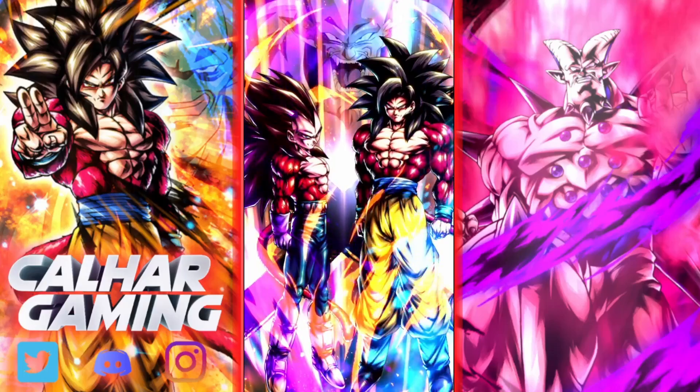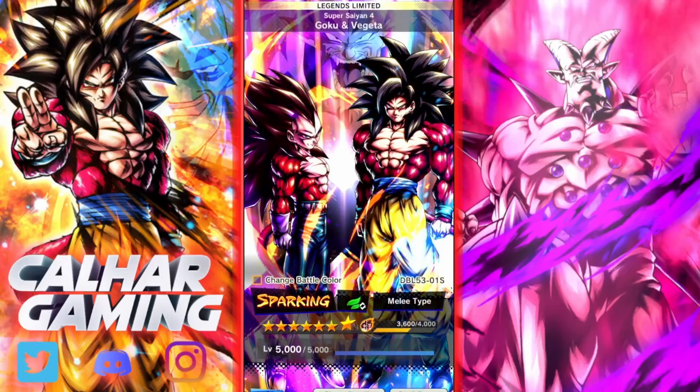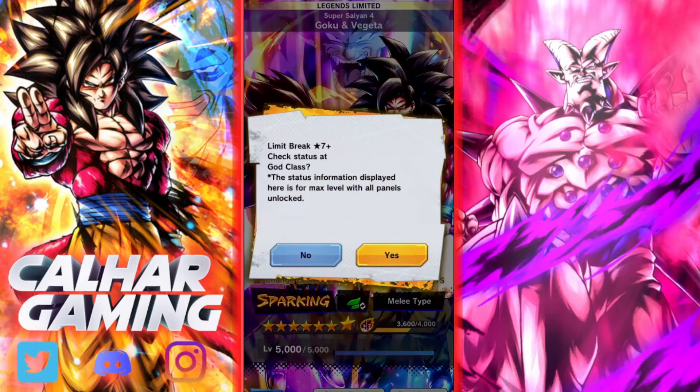We're going to quickly go over what these guys do, but they do a lot so we'll just talk about the main points. I did get very lucky in my summons in a couple of different summoning videos and also one I did off camera, so if you guys want to see that make sure to leave a like and let me know in the comments. We've managed to get them to seven stars, which is pretty incredible. They are melee type, green, and they do the tag as well. Goku and Vegeta are very similar - let's look at the 14-star stats and character tags.